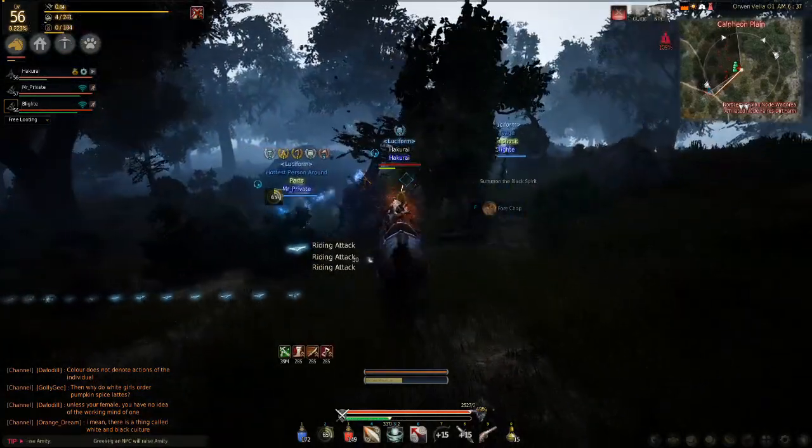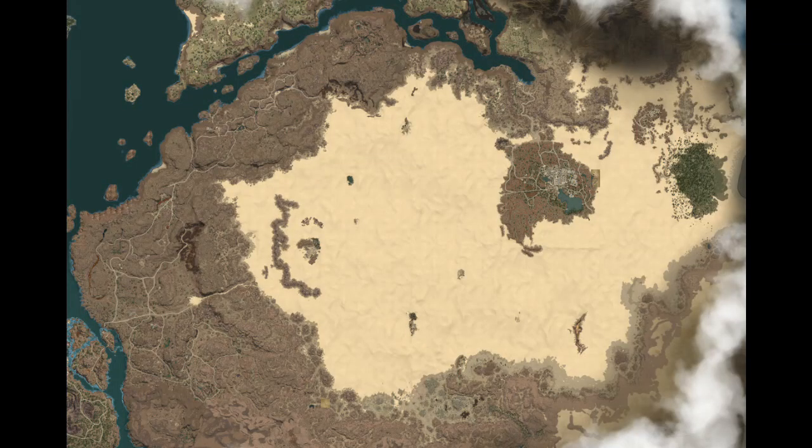First, let me bust out my trusty Valencia map. Here's the area that's being added to the world. Now it may look like a bunch of yellow desert, but we're going to talk about points of interest and all that stuff.